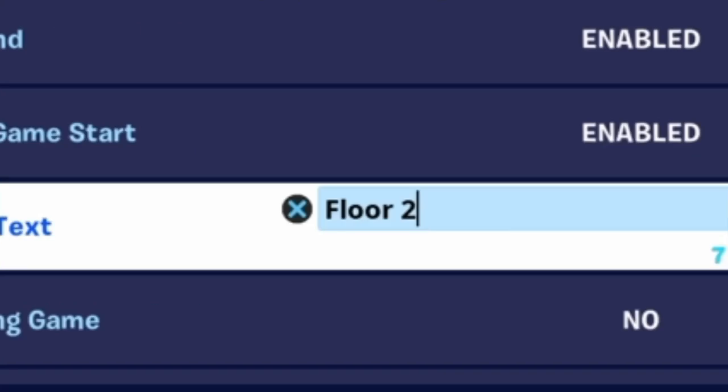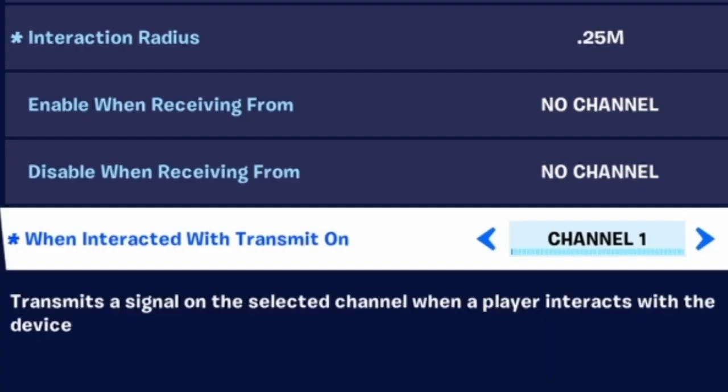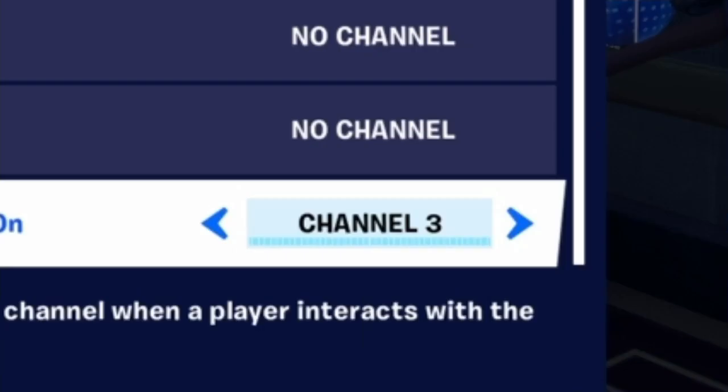Obviously, for the second floor, the interaction text will be floor one. You want to set it up so that it sends a signal when you interact with it — for me, that's channel one. Same thing for the elevator on the second floor: change the interaction text to floor one because you're going to be going down, and have it send on a different channel — for me, that's three.